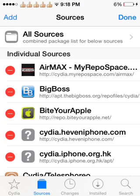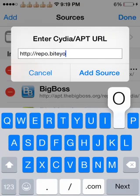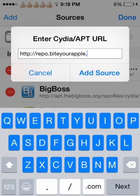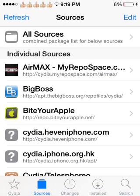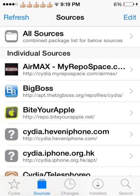So what you're gonna want to type in is repo dot biteyourapp dot net, and then do a slash and just add it. I already added it so I'm good, and I'll put that in the description down below so go check that out.